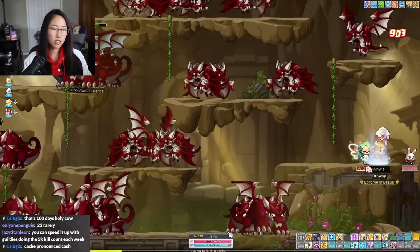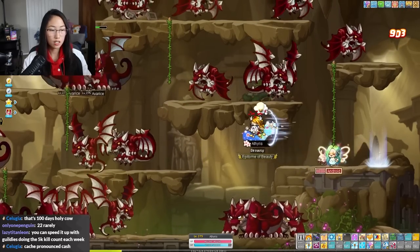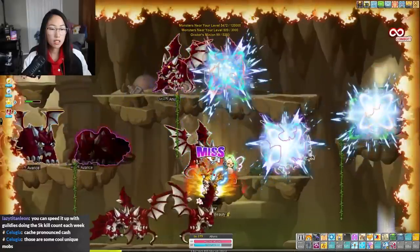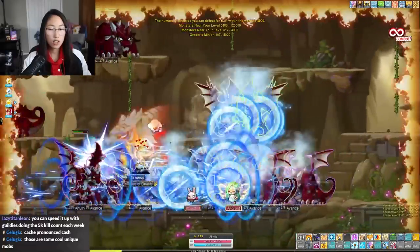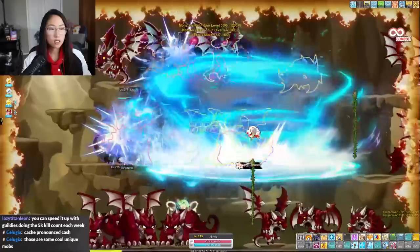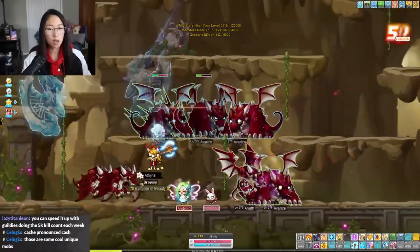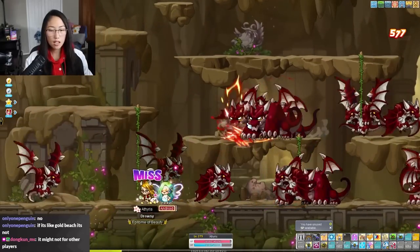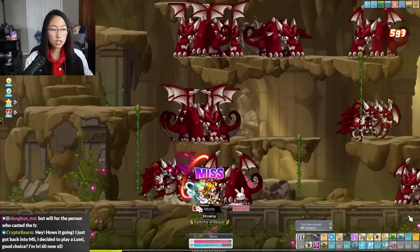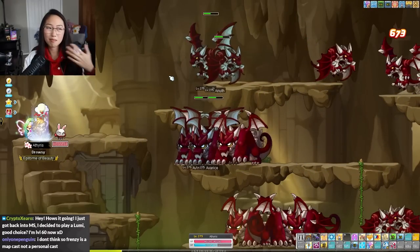Personal research would allow you to enter the second map on the right — that's a personal research, not a public research. You cannot party with other members in the guild castle here. The mobs are instanced, similar to Gold Beach — you can see your guild members but you can't see them killing mobs. Each mob gives a set amount of exp and they scale to your level.